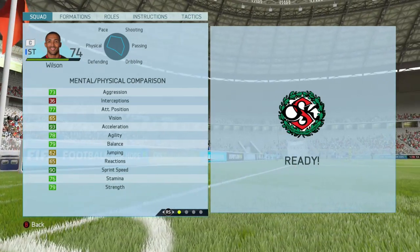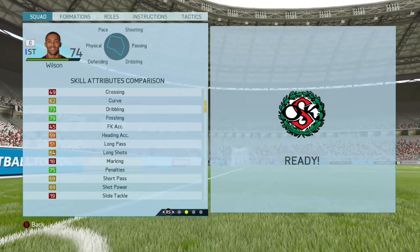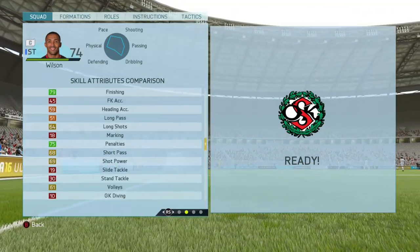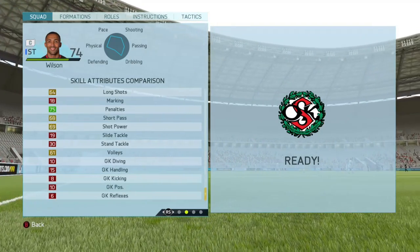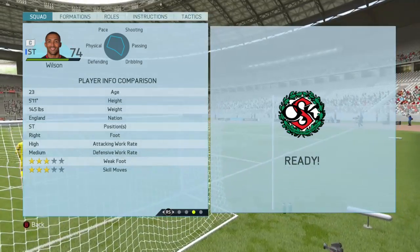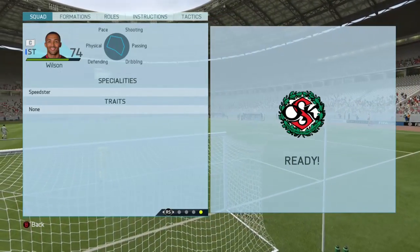Now let's jump to the in-game stats. As you can see, 93 acceleration — definitely feels like that in-game, he is very, very fast. And also you can see 79 strength. His strength is really, really good. For a 5'11 guy with that much pace, he is very strong.